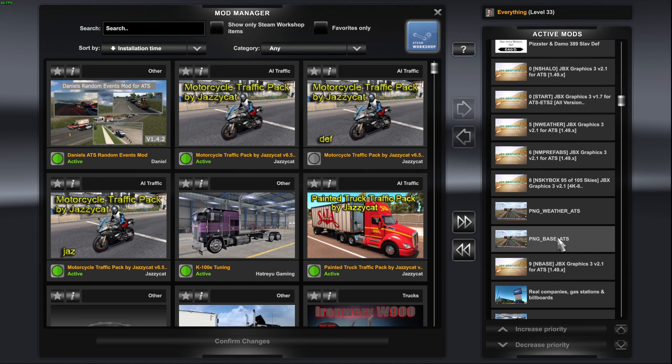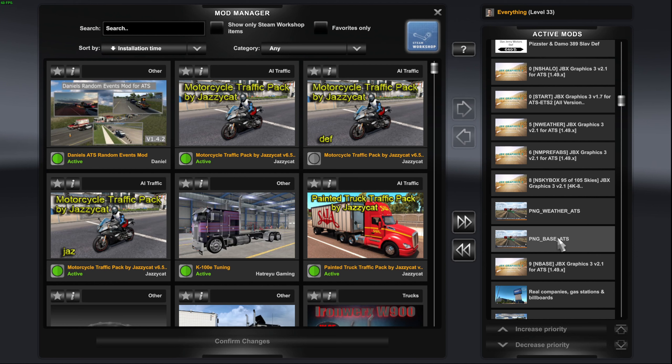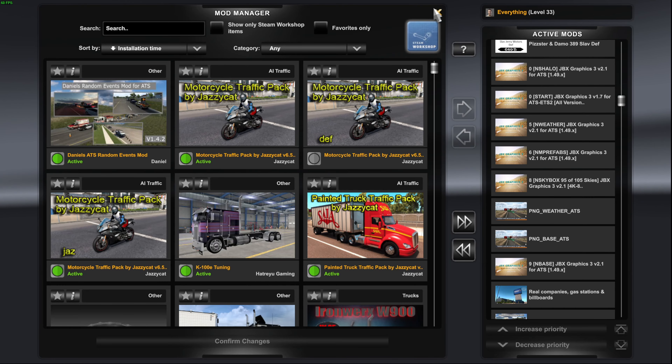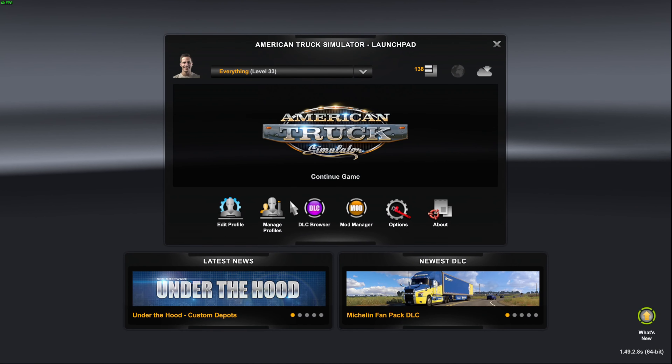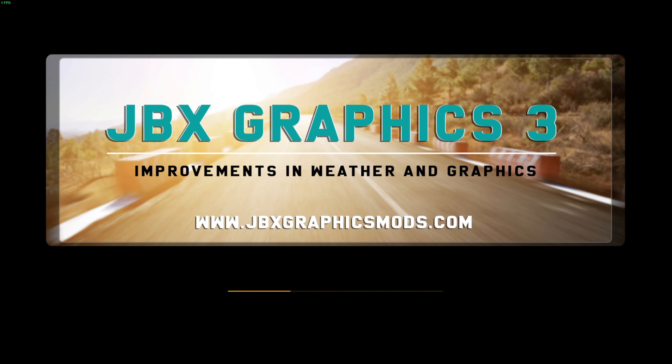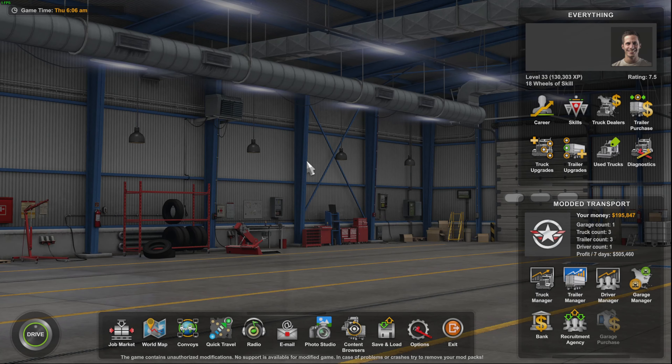JBX 3 and Project Next Gen — some guys say it works, some guys say it doesn't. But for me, it works. This is the order I have it in: JBX 9, then PNG, PNG, and then 8, 6500. That is going to be our skyboxes and all that. SCS absolutely killed it on their weather and skyboxes in the 1.49 update. On the bottom right-hand side you did see 1.49.28 — we are on the newest version of the game. Completely maxed out.